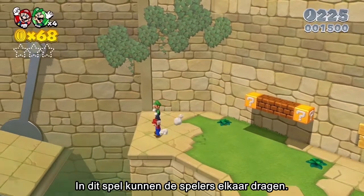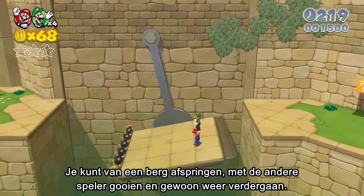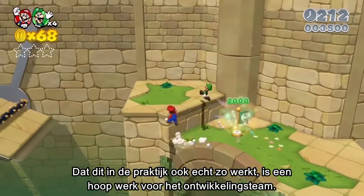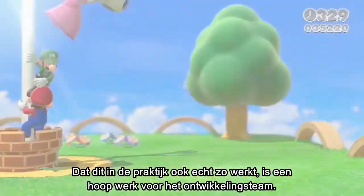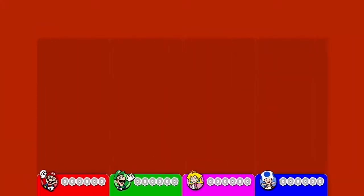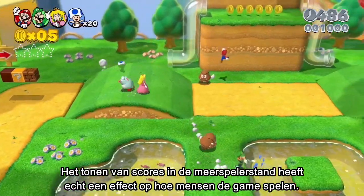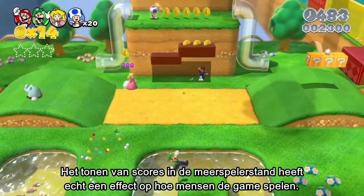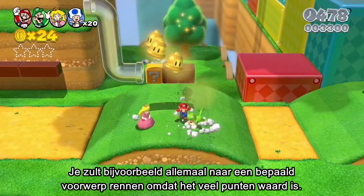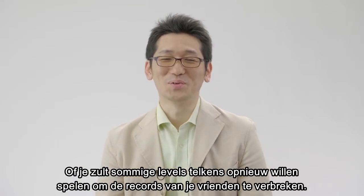Since it's multiplayer, you can carry each other. You can jump off a cliff, throw the other player, and keep going on. Making sure you're able to do all this can actually be a lot of work. When you clear a stage this time, you'll see a result screen. In multiplayer mode, you will see a graph that shows who got how many points. Seeing the score in multiplayer really changes how people play. For example, you'll all race to get a certain item because it's worth a lot of points, and you'll find yourself wanting to play levels repeatedly to beat your friend's scores.